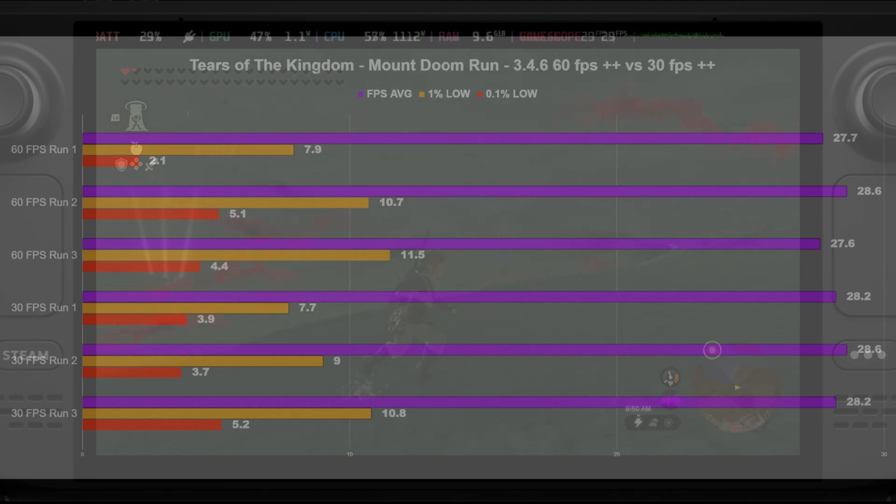Honestly, it's nothing really too exciting and nothing we didn't already know. Starting off with the Mount Doom run footage, on SteamOS 3.4.6 with the 60 FPS++ versus 30 FPS++ mods — the first three runs used 60 FPS++ and the last three used 30 FPS++. The averages were all pretty well in line. The 1% lows and 0.1% lows were fairly in line with each other as well, save for a couple of runs. There was really no difference.